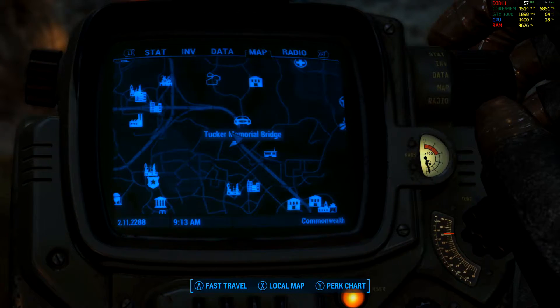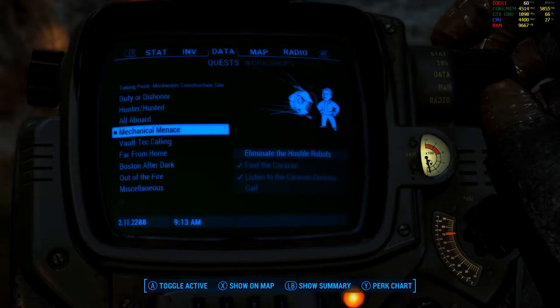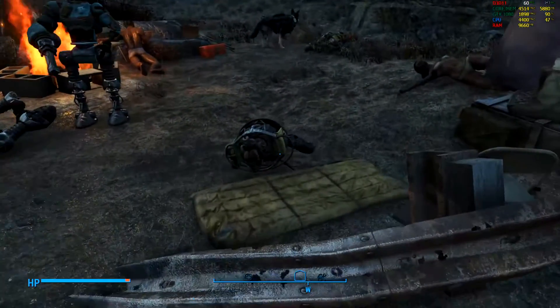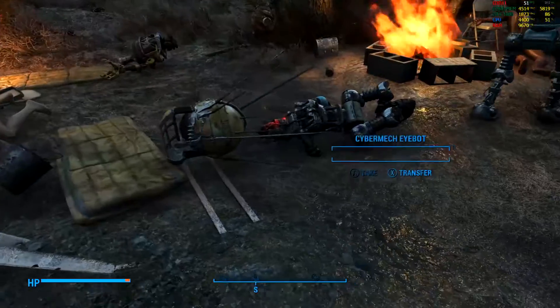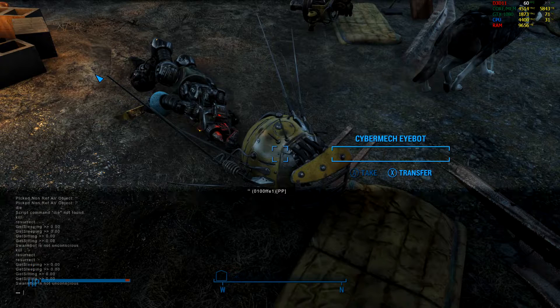What you want to do is resurrect each robot that's dead around the area one by one and then kill it. For me it was one robot always in the same spot every time I tried it, so it's probably just one robot for you also that's stopping progression.